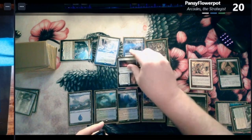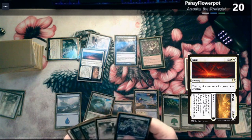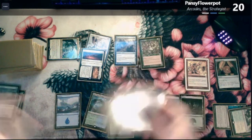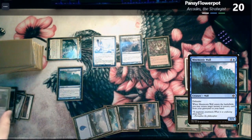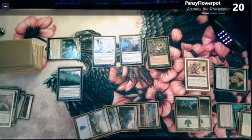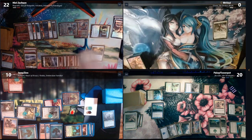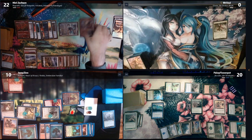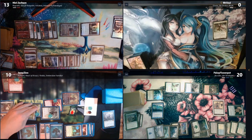Five to play Mnemonic Wall — when he ETBs I can return an instant or sorcery from graveyard to hand. I'll grab Tower Defense and draw a card, then full swing at Casey. I'll block green and the blue one. And I'll play out Tower Defense — so you will take nine damage. That's all I can do. That's my turn.